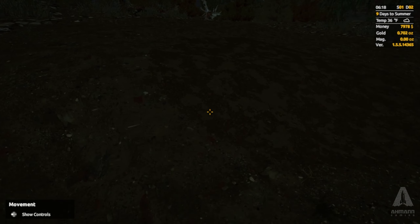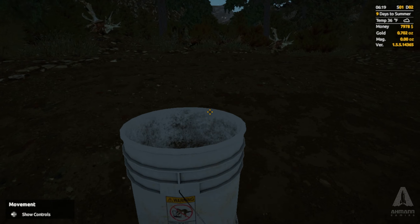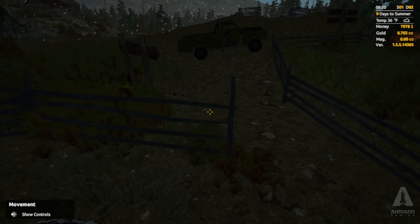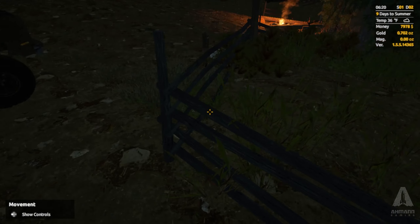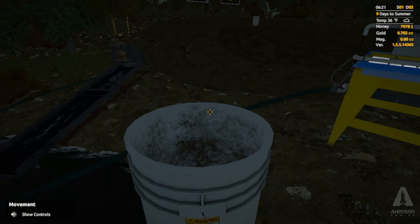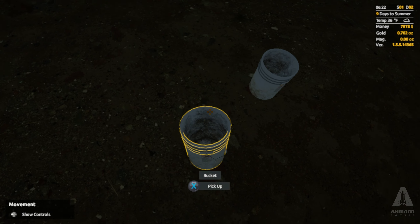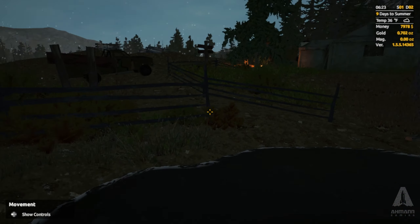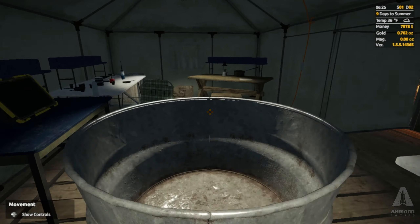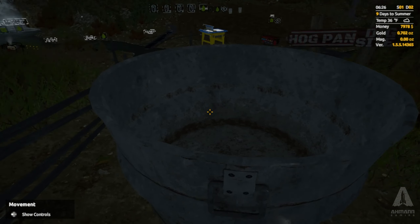I don't know what this darker circle around here is, but we're gonna find out. I'm going to put this here, grab my other bucket, and fill up the buckets. I've got more buckets inside so I'll go grab those and line them up so I can fill them and see if this darker circle means more gold.